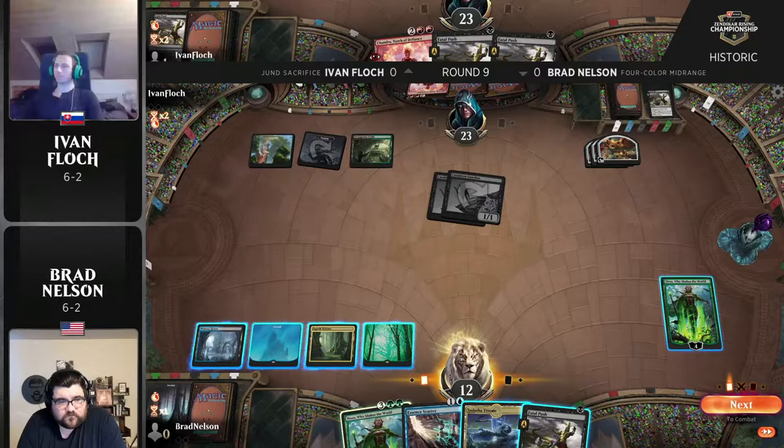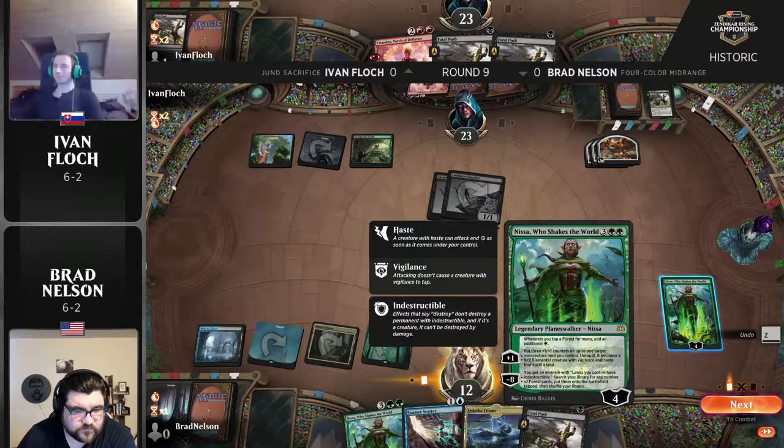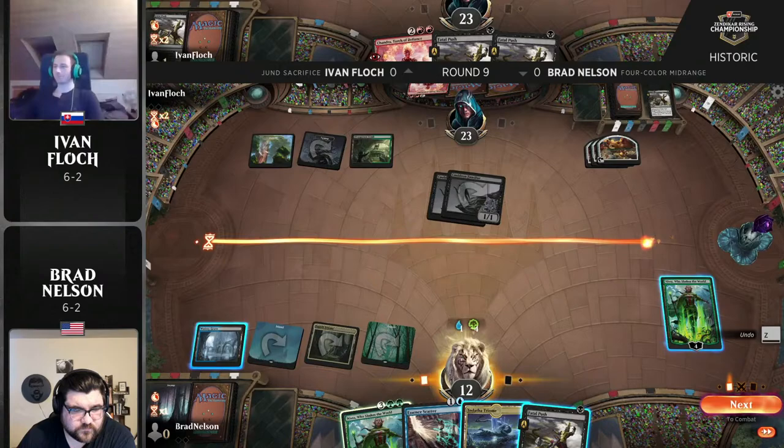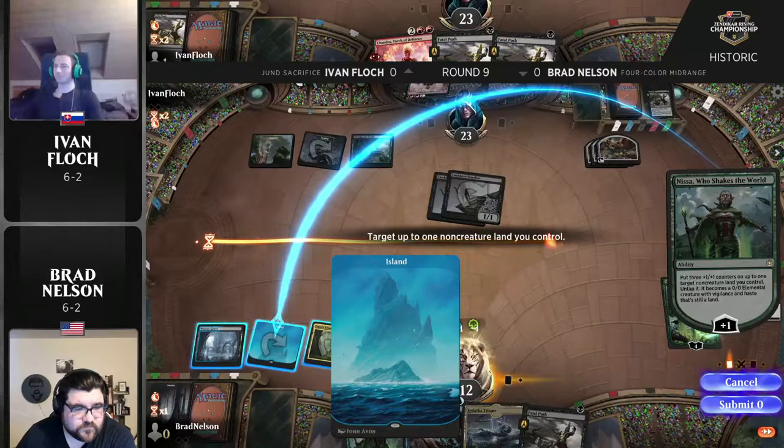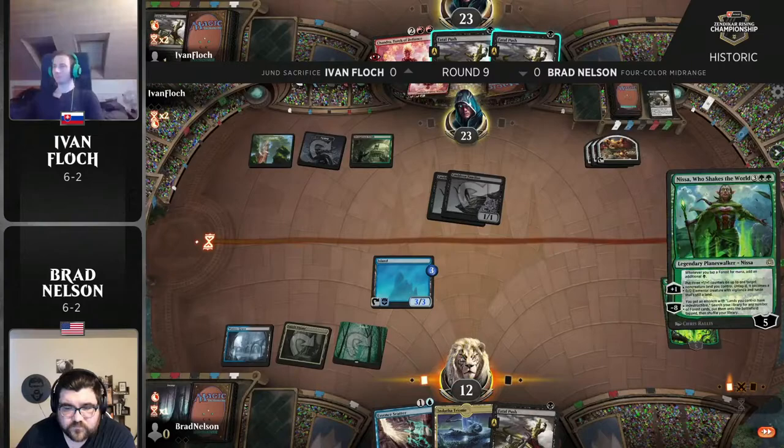Fatal Push off the top, and now a second copy of Nissa in hand. Two Fatal Pushes are brutal against these lands, taking them out one at a time. Brad has a lot of options — he can float mana, untap with Nissa, and play a second Nissa to really crank up the heat. He can also cycle the triumph to find something else. With five mana floating, I think I know the direction Brad is heading — Nissa Who Shakes the World times two.